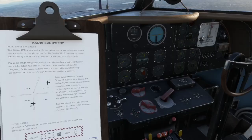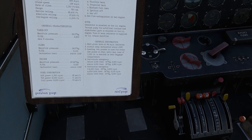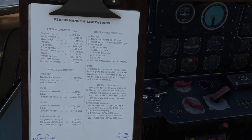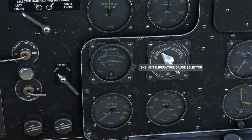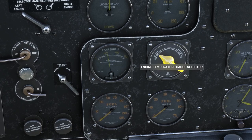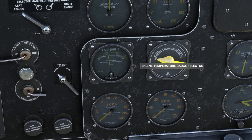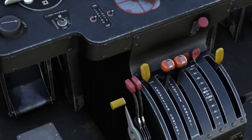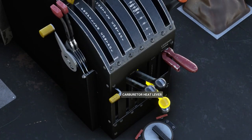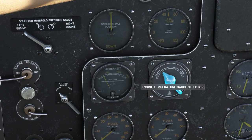Looking at the checklist, it says carburetor heat above 100 degrees Fahrenheit. One interesting thing is the engine temperature gauge selector — if you look carefully, there are actually multiple readings per engine. Left engine reading one is at 250, reading two has a number four that's a little bit lower, and C — I assume — is the carburetor, which is very low right now. If we turn on the carburetor heat and put it all the way up to hot, we'll see it heating up to about 100 degrees.